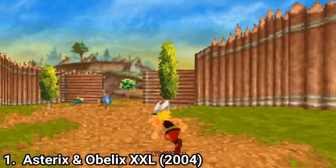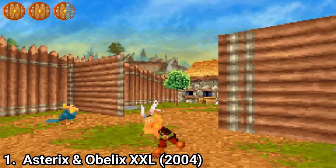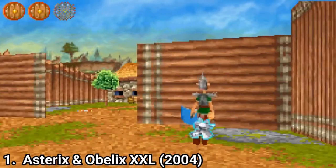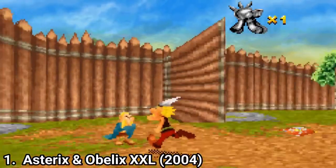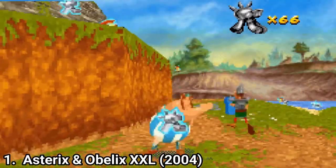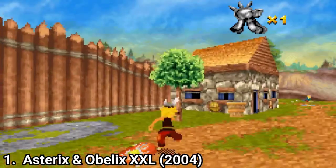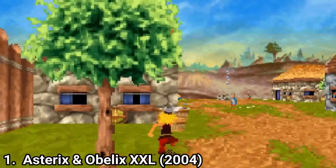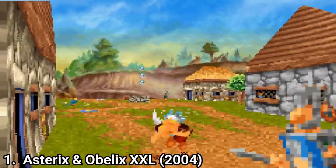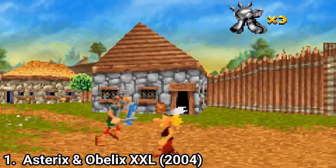Asterix and Obelix XXL is a hardware pusher. The game is 3D on a GBA — that's impressive. It looks comparable to a PS1 game. In XXL you play as two characters, Asterix and Obelix, which you can switch between whenever you want. The goal of a level is to save the other villagers from the Romans. The game is amazing — it has the same game formula as XXL on other consoles.